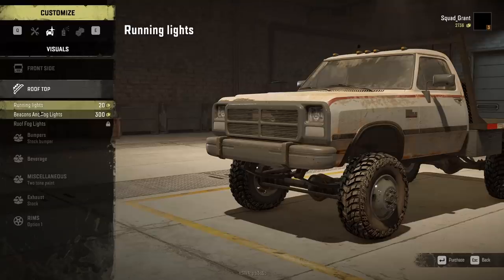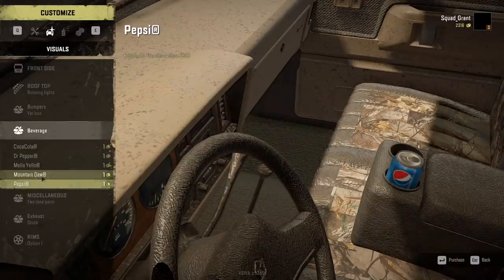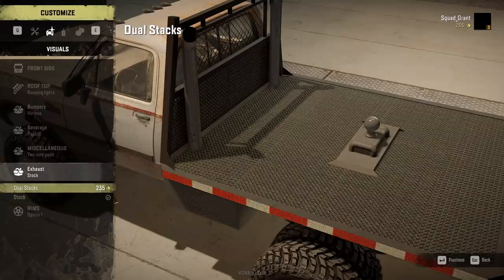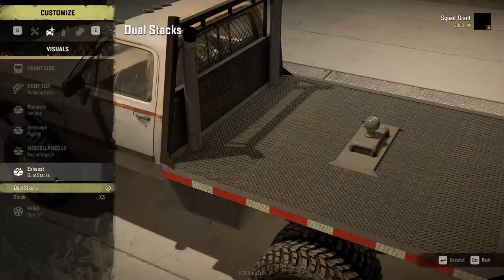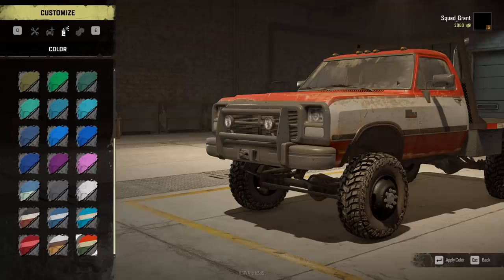I do want to go flatbed on this but I don't have much money left. Rooftop - you need running lights, they look good on every single truck. Bumpers - we'll put on some type of bull bar. Exhaust - we're putting on dual stacks, perfect. Rim option - we'll just go the black rims. For color option I love this red color, we're gonna go this red color two-tone on this.